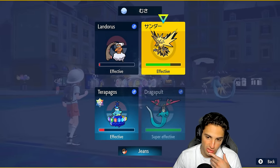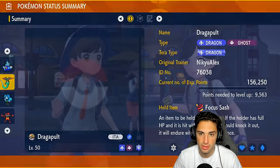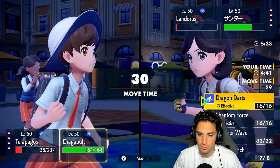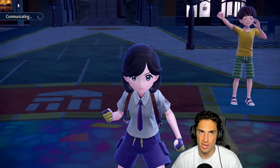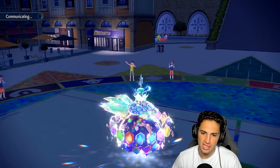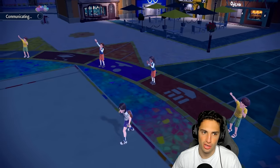Dragapult is so fast — 213 Speed, one of the fastest Pokemon in the game. We can get off another Terra Starstorm. Does Terrapagos outspeed Zapdos? I believe it does. This Zapdos has been sitting behind Light Screen for a while. Dragapult flies in and does some nice damage on Zapdos; the other move takes out Landorus. Zapdos gets off a Tailwind though — hopefully we can KO it. I still have Focus Sash, which is really good for Dragapult.